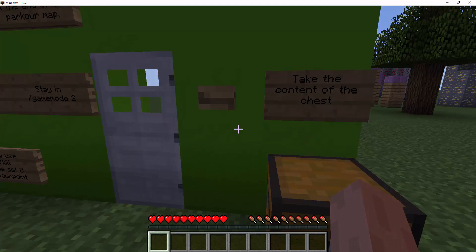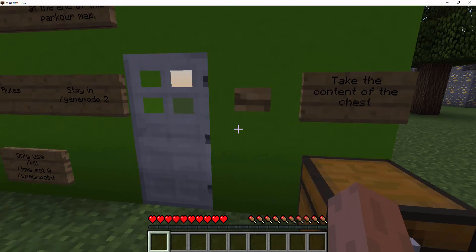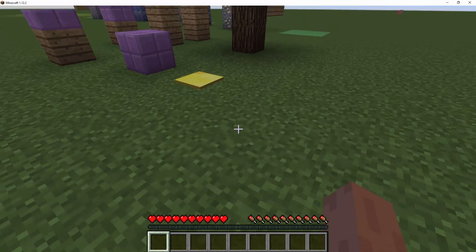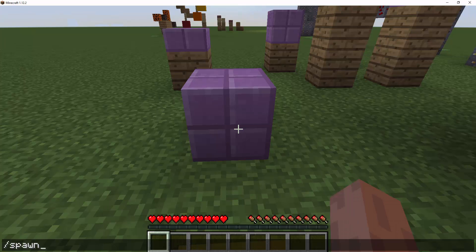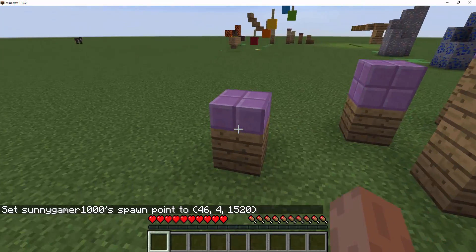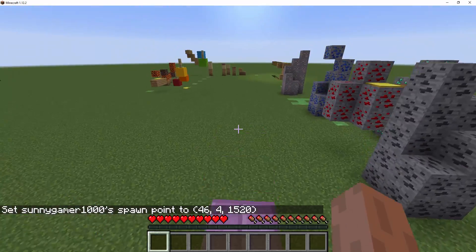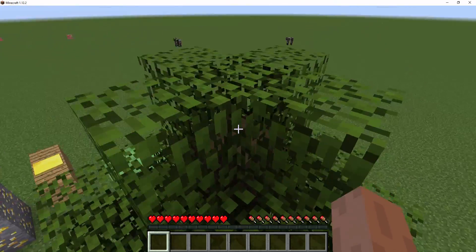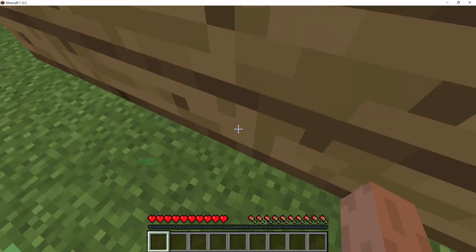Alrighty then. It's getting way too dark. Alright then, so we can now go to the start of the map. So now a golden pressure plate is a spawn point, I think so. But it doesn't tell us that we need to set our spawn point, or that our spawn point is that. So I think we're supposed to set our spawn point by ourselves. But the map creator was a little lazy to put in the command.